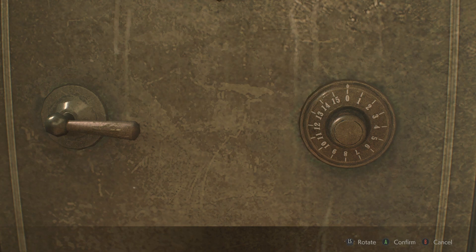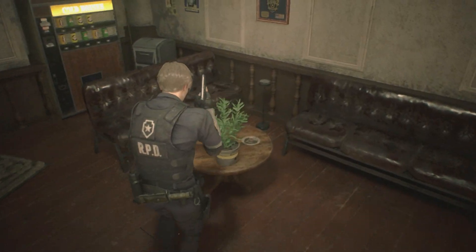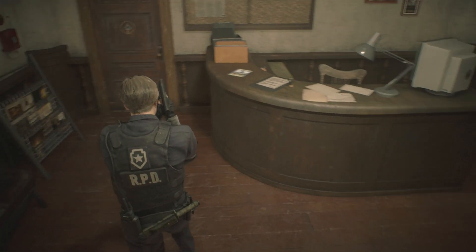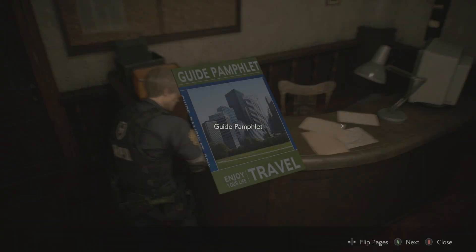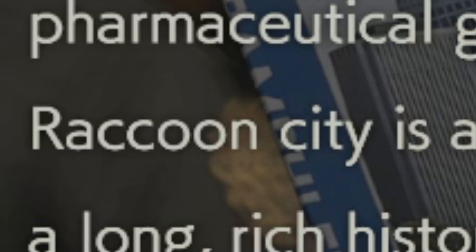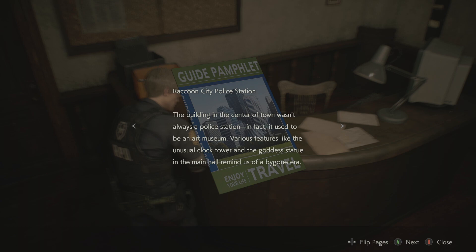We have a safe here but we don't have a combination - gonna have to find that to get the goodies in there. There's the iconic green herb, of course, that's the iconic healing item of the Resident Evil games. A guide pamphlet: 'Welcome to Raccoon City. Did you know, while we are the home of the pharmaceutical giant Umbrella Corporation...' Raccoon City - for some reason 'city' is not capitalized - is a vibrant and dynamic city.